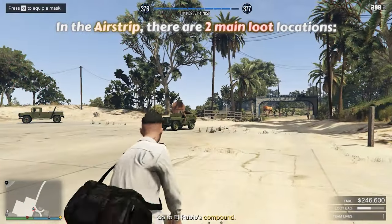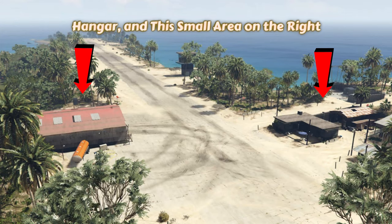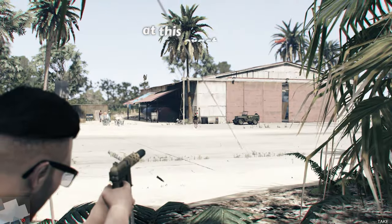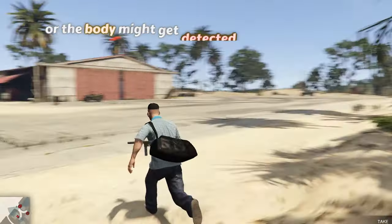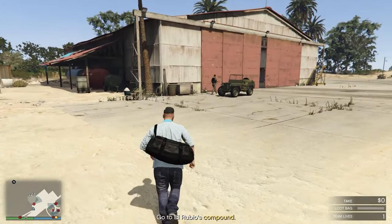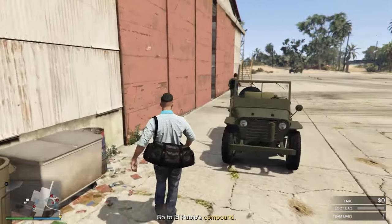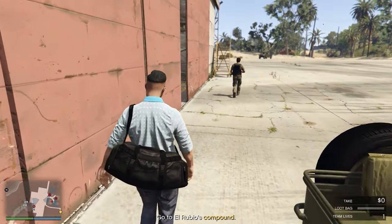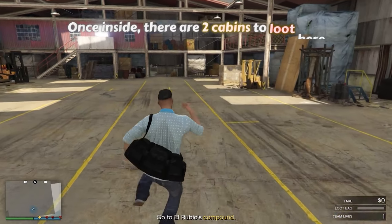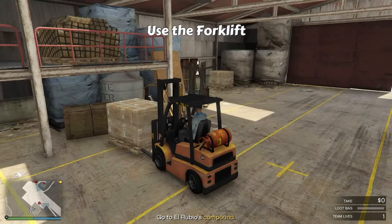In the airstrip, there are 2 main loot locations: the hangar, and a small area on the right. To go inside the hangar, there are 2 ways — you can either kill the guard at this exact spot, or the body might get detected by the patrol jeep. Or you can simply walk behind him. Once inside, there are 2 cabins to loot: one below and one above. You can use the forklift to climb up.